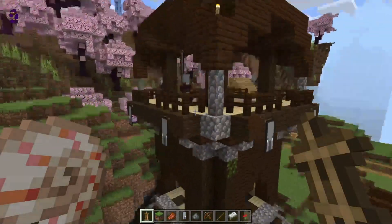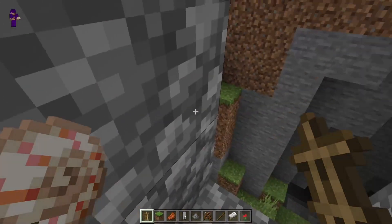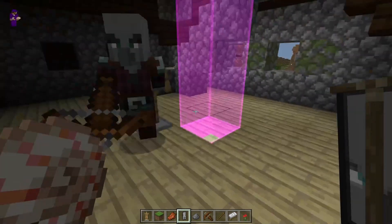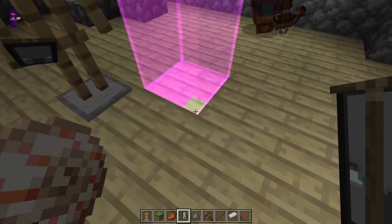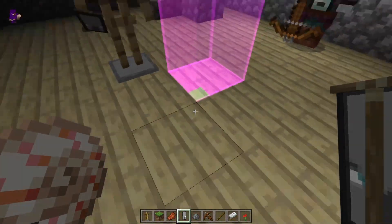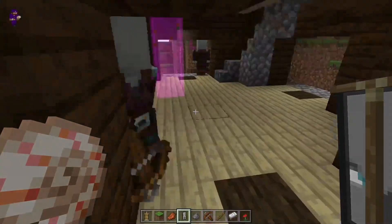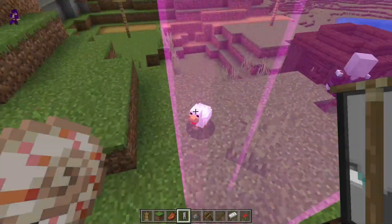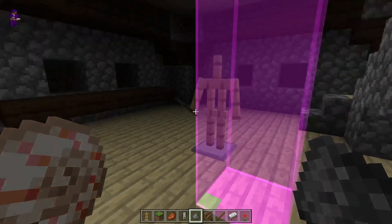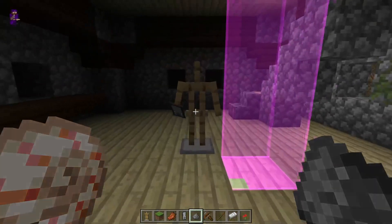For a pillager outpost, the way you figure out where the pillagers will spawn is to find the door, place the armor stand facing the door, take one of the banners off and put it in the armor stand's hand. You can see where the pillagers will spawn, and the little square in the corner is the actual corner they'll spawn on — so if you put a piece of glass there, it'll push them off instantly in that direction. This particular outpost has two spawn spots. The orientation of the armor stand matters — make it so the armor stand is walking out of the door, standing on the inside of the outpost and facing out, to figure out where the pillager spawn spots are.